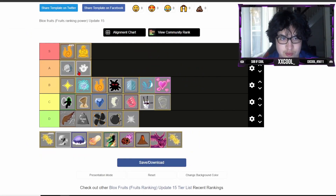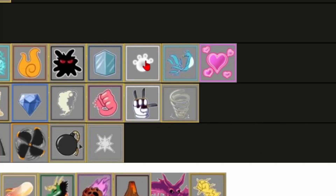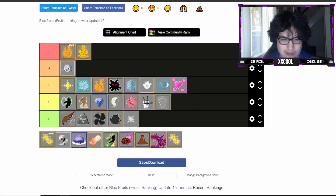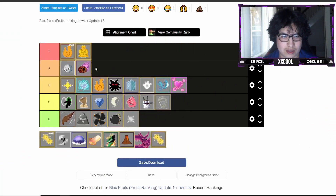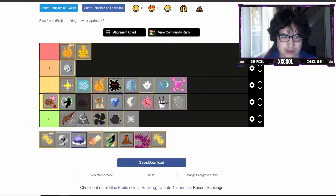Paw is one of those fruits that's only good in PvP - pretty bad for grinding. Just because of its PvP alone it's going into B tier, above Phoenix. Gravity is kind of underrated, has decent AOE, but for farming it knocks everybody back and does a bad job dealing damage. For PvP it's pretty bad because all the moves are predictable, so I'm putting it into high C tier.